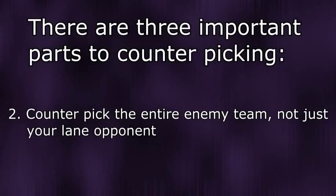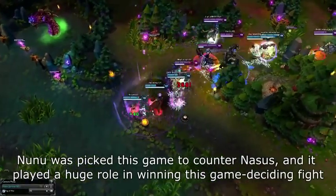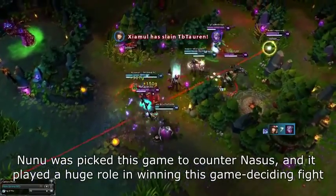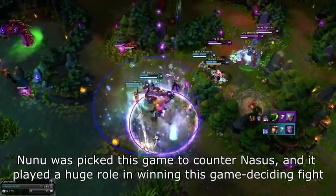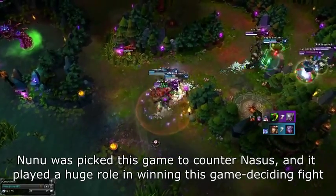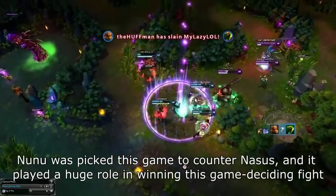Next, when counterpicking you need to focus on the entire enemy team, not just your lane opponent. For example, Janna counters Kennen and Fiddlesticks because although she might not lane against them, she can push them away when they try to jump into fights. Other than specific obvious situations like Janna, these mechanics are fairly hard to classify, so you need to judge the opposing team composition as a whole.